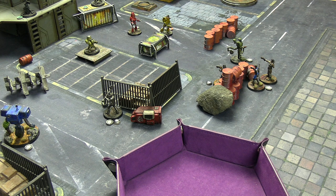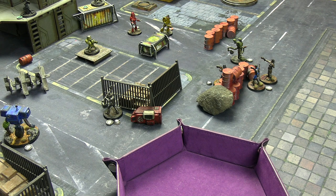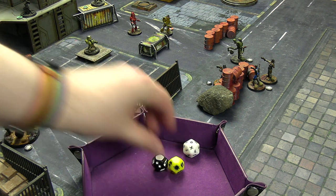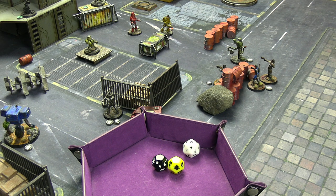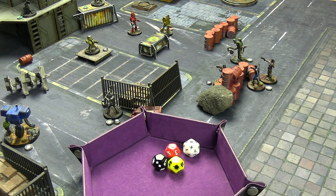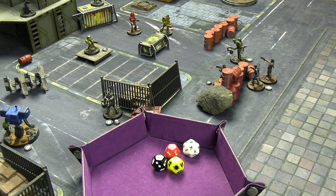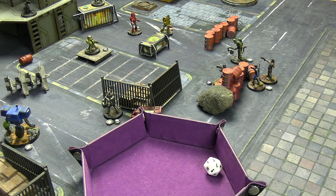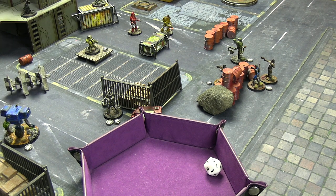For her other action Nora fires at the central machine gun turret with the Gauss Rifle. She moved once so it's within short range - black armor die plus an extra black die from priming. She hits but the other two dice blank out. Base damage is three - kinetic - so against two armor it blocked one and took two. That central turret is down to three health left. The final overwatch from the machine gun turret reacts to her firing - skill die fails. All turret overwatches used up for this round.